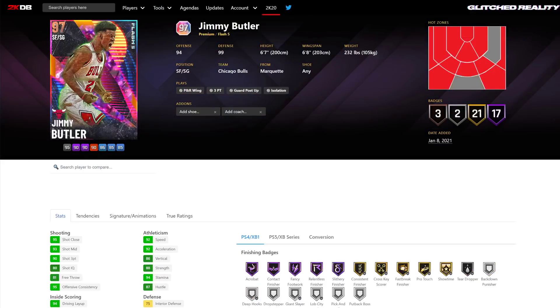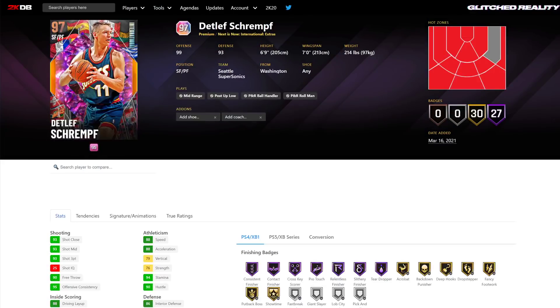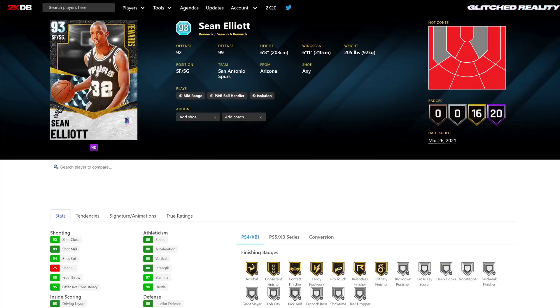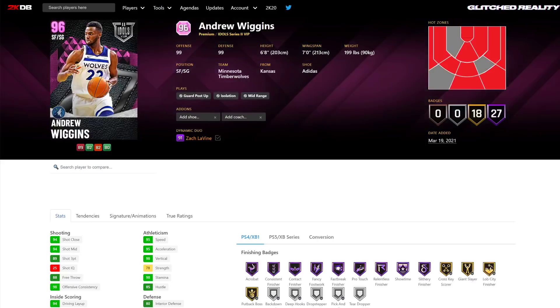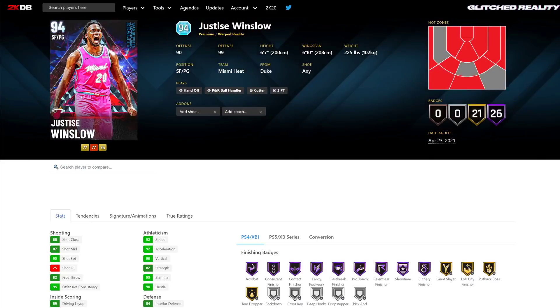As a recap: Number 10 Paul Pierce, Number 9 Jimmy Butler, Number 8 Detlef Schrempf, Number 7 Andre Iguodala, Number 6 Sean Elliott, Number 5 Terry Dischinger, Number 4 Carmelo Anthony, Number 3 Cedric Maxwell, Number 2 Andrew Wiggins, and Number 1 Justice Winslow. That's the video — thank you guys for watching, please like, comment, and subscribe.